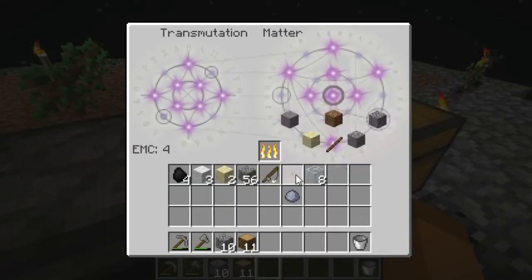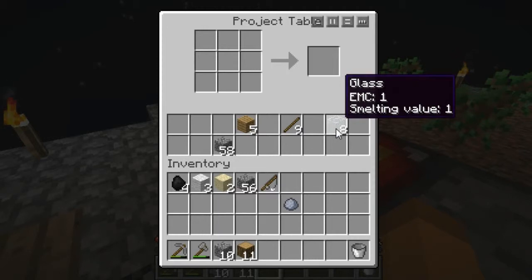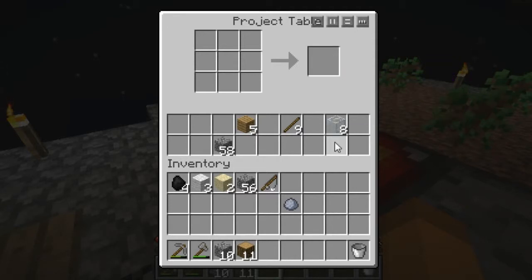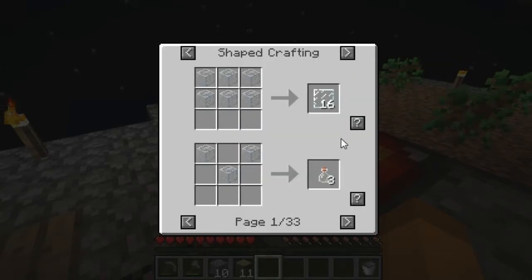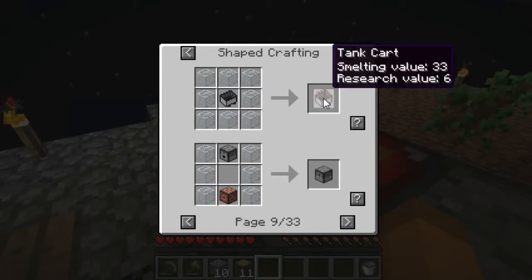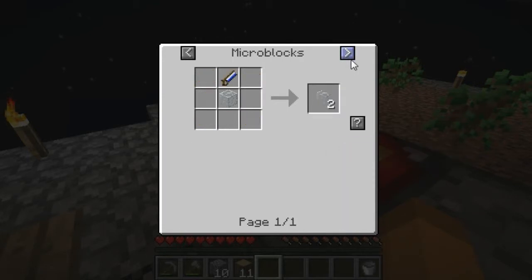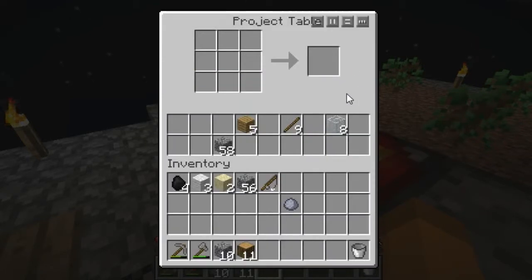We have glass now, so let's go ahead and teach glass, which has an EMC of one. We actually have four EMC left, so we can get some stuff. This glass can be used for a lot of things. There's so many things you can do with glass — bottles, fish bowls, a tank cart, a tank, pipes. I can start making pipes now. Microblocks and yeah, lots of things.